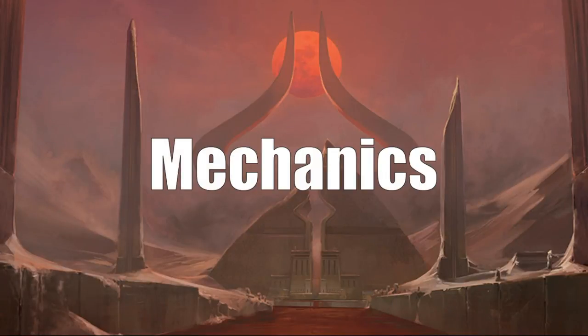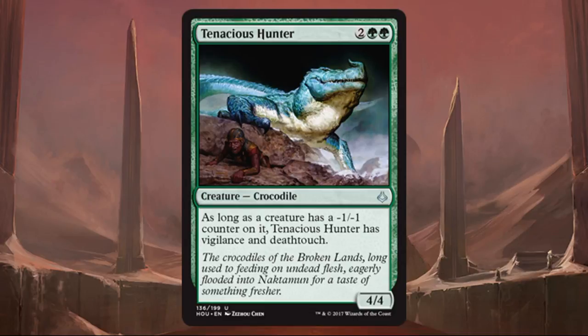Let's talk mechanics. Starting with returning ones: if you played Amonkhet, you're familiar with minus one, minus one counters. The trend continues in Hour of Devastation, but with some changes. You'll see fewer minus-one-counter-matters cards in green and more in red this time around. However, you're still playing with two packs of Amonkhet, so keep that in mind. There are times when having a minus one, minus one counter on something you control can actually benefit you, and other times you can put these counters on your opponent's stuff.